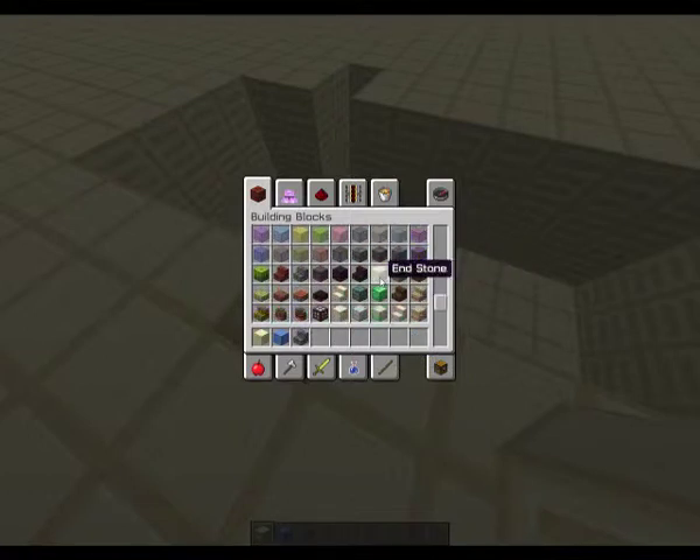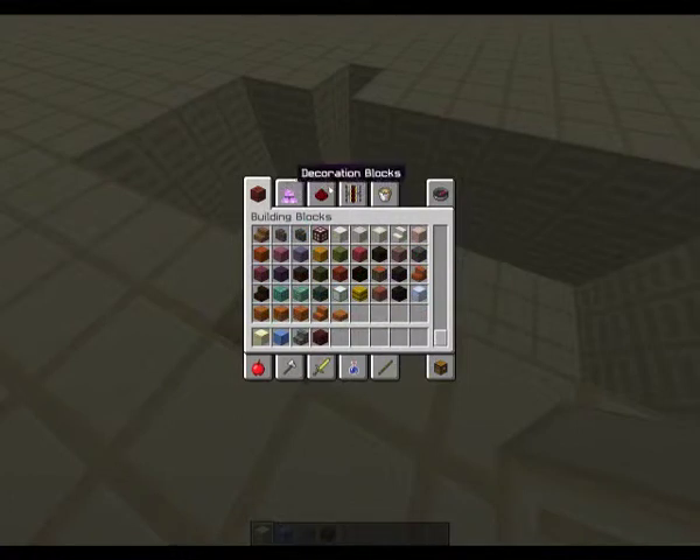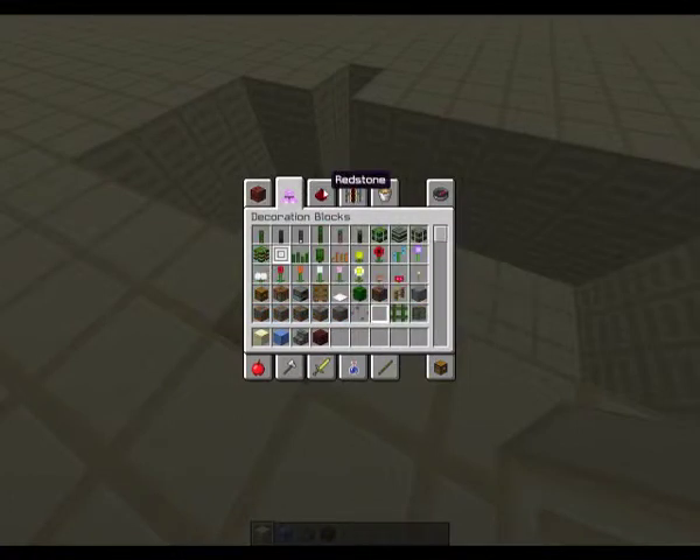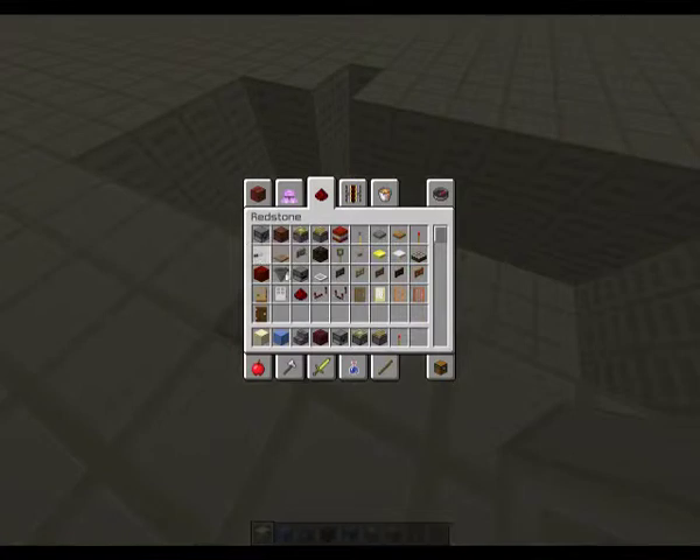I'm using stone bricks — they look good. And I need some netherrack. Now I'm going to get this later, which I need as a dispenser. A sticky piston. A long piston. A redirecting block, which I'm going to be using the button as — and it's also the power source. A redstone torch. Button. Redstone.